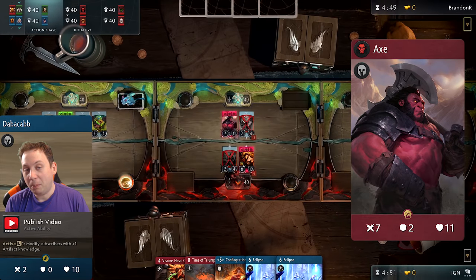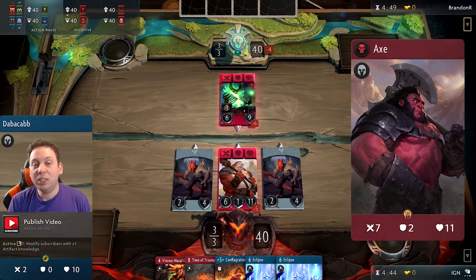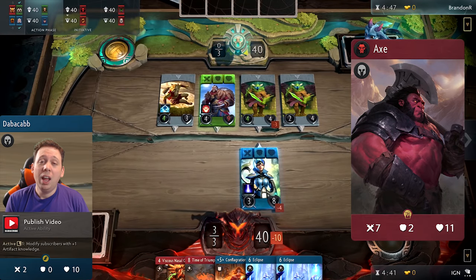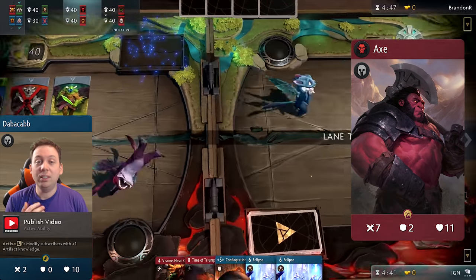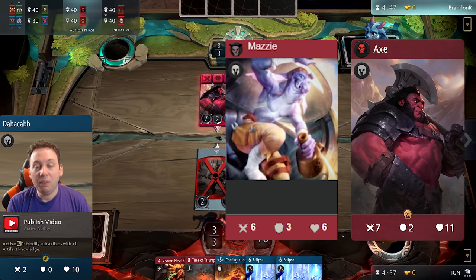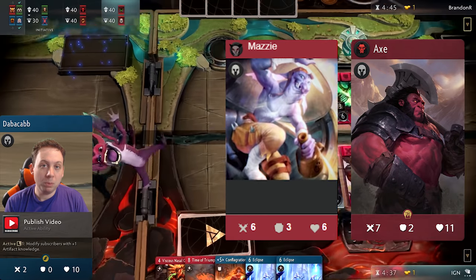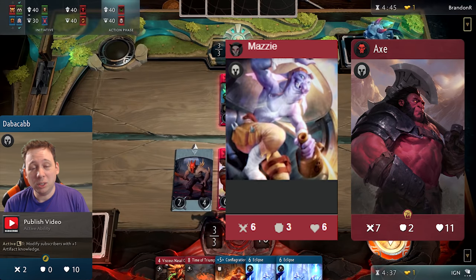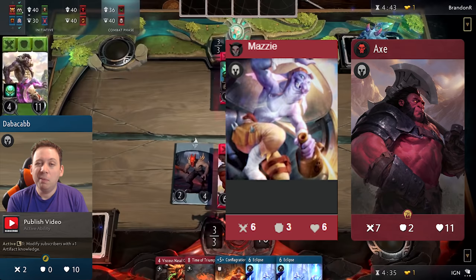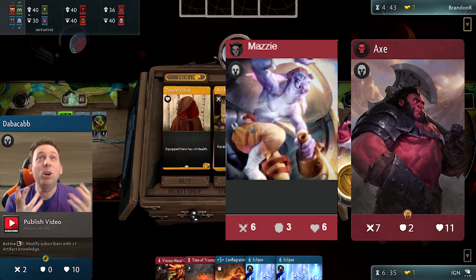To counteract this, he doesn't have a passive, but you can sort of reason that his passive is just increased stats. Axe's body is the main appeal of this card — he has arguably the perfect stat distribution. There's another hero without a passive that just has massive stats: Mazzy at 6/3/6. However, Axe's stat distribution is significantly better because 2 armor is the magic number. You're going to get hit by 2 attack much more than getting hit by 3 attack, so you get diminishing returns on Mazzy's armor. 1 armor matters a lot, getting up to 2 armor matters a lot, getting up to 3 armor matters not quite so much, and 4 armor matters even less. So you could say Axe has the perfect body.